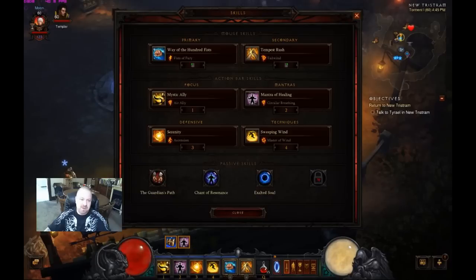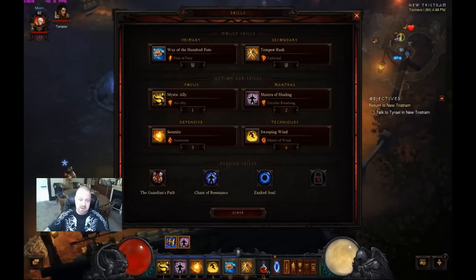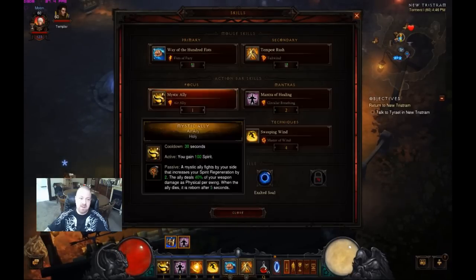Seeing how we need spirit, Mantra of Healing with Circular Breathing is going to be a primary choice. It gives us 3 spirit a second, plus health per second, and a shield to activate if you're in trouble. And since we're using Circular Breathing, might as well use Chant of Resonance — gives us an extra 2 spirit just for having a Mantra active. That's 5 spirit a second right there.